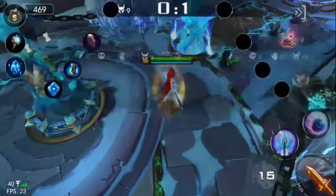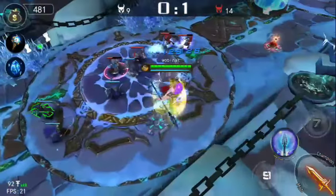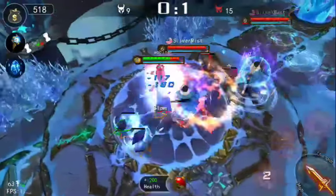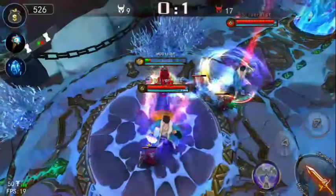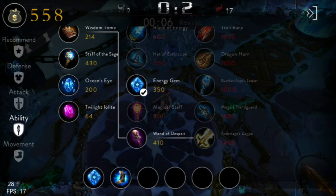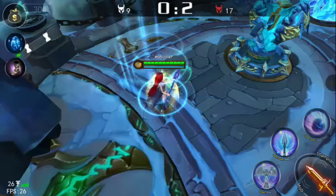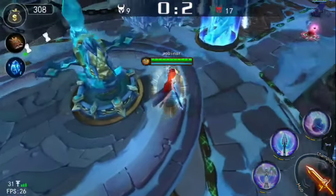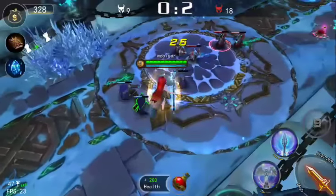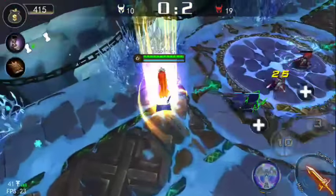He already has full cooldown reduction — I didn't notice that this person was relying heavily on CDR. From the beginning I noticed he went for one item of despair and then a second item giving 10% cooldown reduction and more HP. He already got Archmage Dagger too, so he is going for full cooldown reduction. My first item is Guardian Scepter, then Swift Caster shoes, and after that a defensive or penetration item depending on how I'm doing.